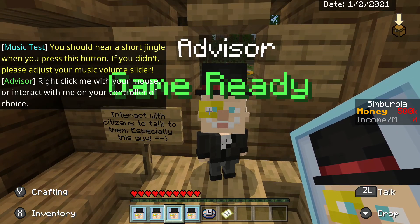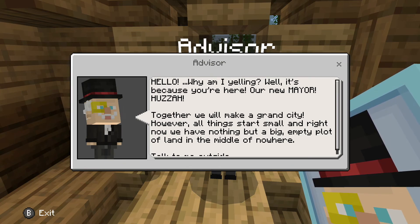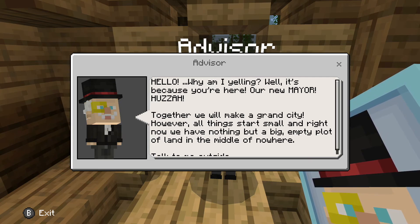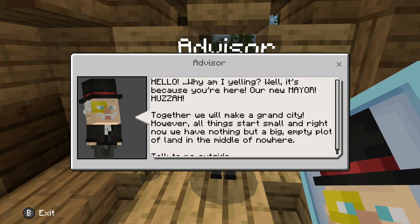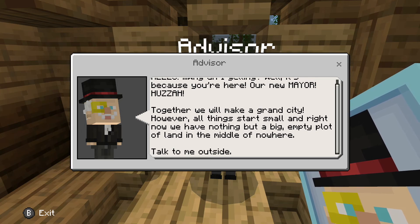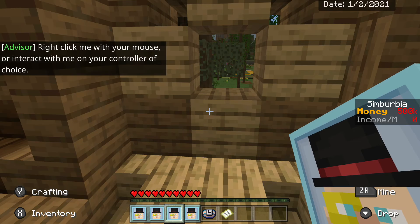Right click me with your mouse or interact with me on the controller. Hello — why am I yelling? It's because you're here, our new mayor! Huzzah! Together, we will make a grand city. However, all things start small, and right now we have nothing but a big empty plot of land right in the middle of nowhere. Talk to me outside.